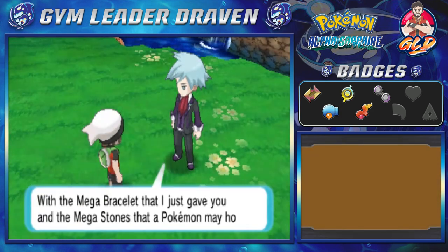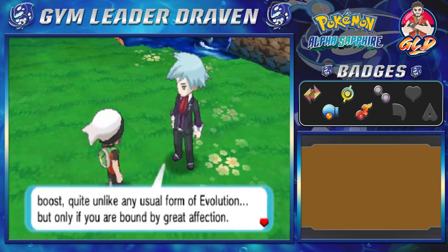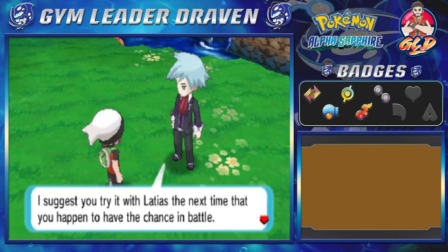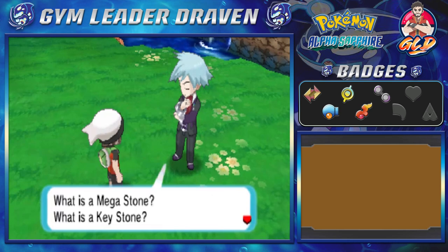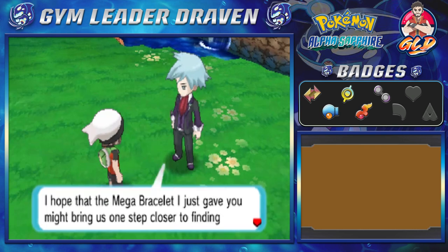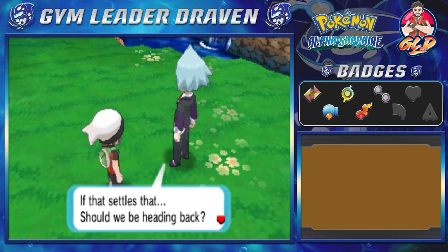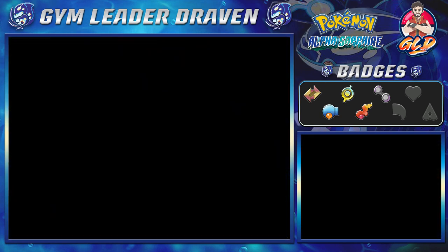Steven explains: 'With that Mega Bracelet and the Key Stone I gave you, your Pokémon will be able to achieve a powerful boost unlike any unusual form of evolution — but only if you are bound by great affection. You will be able to achieve mega evolution. I suggest you try it with Latias next chance you get in battle. Mega evolution is shrouded in mystery — what is a mega stone, what is a Key Stone, the process by which bonds between Pokémon and people manifest into power? I hope that Mega Bracelet brings us one step closer to finding the answers. Shall we head back? Yes — together with Latios waiting patiently.'